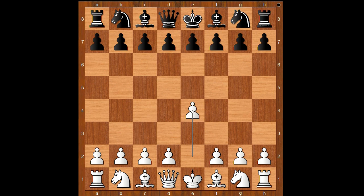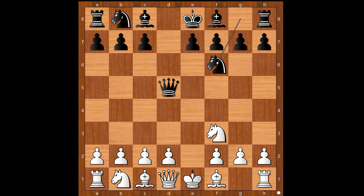Moussation had white pieces and he started with e4. Pyoran played d5, the Scandinavian defense. E takes on d5. Queen takes on d5. Nf3, Nf6, d4. Black to move. Bf5, Bg4, and c6.